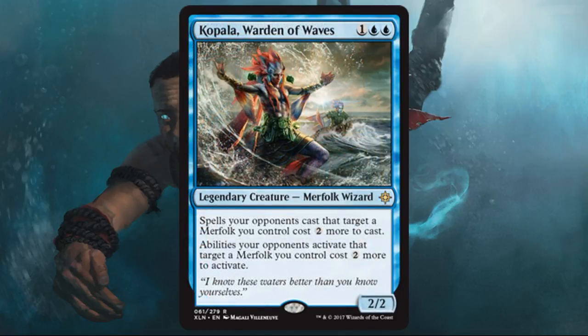Kopala, Warden of Waves — this is the one Merfolk card I alluded to earlier that I could see trying out in Modern or even Legacy. In some ways it's better in those formats because mana is more restricted. If not, maybe in the future in standard once we see Rivals and there are more Merfolk pieces, this card gets better. It's good in draft if you're drafting a lot of Merfolk, but not quite as good in sealed or if you don't have a lot of Merfolk. For a Merfolk-heavy draft build, though, it's a good card.